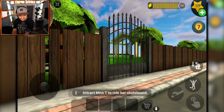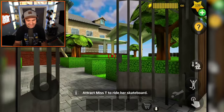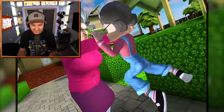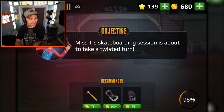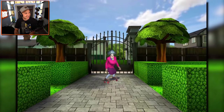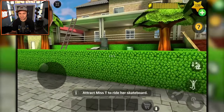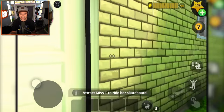What am I supposed to do - attract Miss T to ride her skateboard? Just give it to her, she's obviously very good at skateboarding. Getting caught right in the front yard - very embarrassing. On the bright side, we get to see Miss T shred again. That was incredible. She did a trick that doesn't exist - she was like eight feet above her board, doing a full-on 360 flip while she was spinning too. I need to find the skateboard - and it's in the front there... it must be in one of the other rooms.